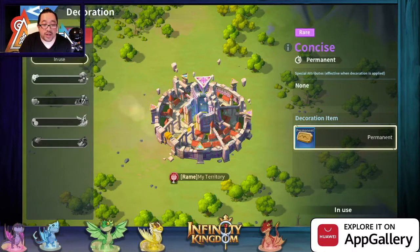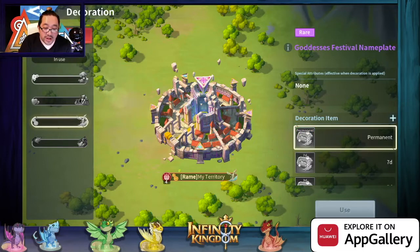Next we're gonna look at the nameplate. So basically it's outside your territory. They have little — what do you call this — the circle thing that's moving around.